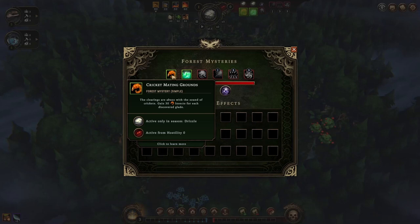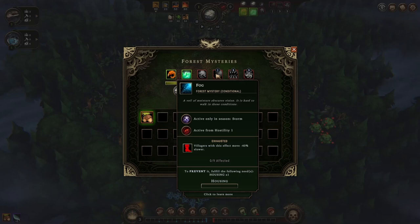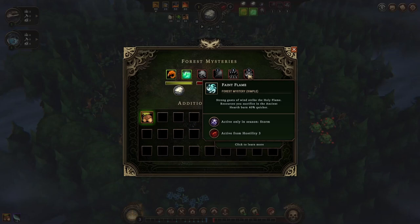Let's get started. The forest mysteries say that we gain 30 insects for each discovered glade in drizzle season, and resource nodes depleted during the drizzle spawn fertile soil. Moving on to the negative modifiers: we have minus 4 to global reserve during the storm seasons. When the forest hostility level reaches 1, villagers move 40% slower during the storm seasons. When the hostility level reaches 3, villagers who don't have anything to eat during a break will gain 2 stacks of the hunger effect. Also, resources sacrificed in the hearth burn 40% quicker.